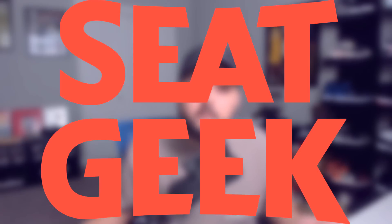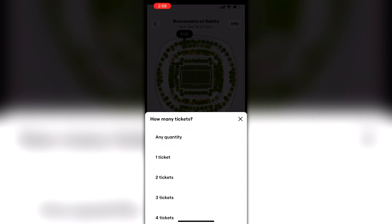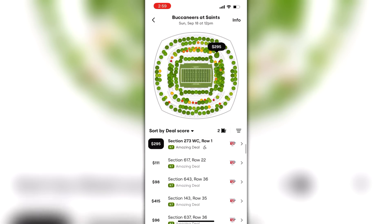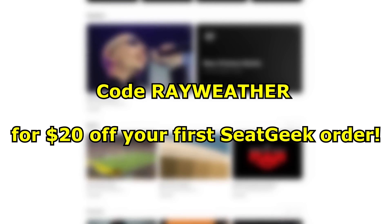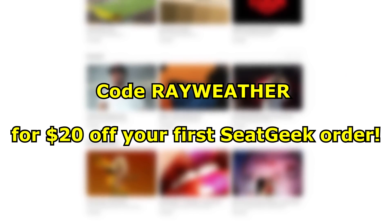Today's video is sponsored by SeatGeek. Football season is finally back, and that means you can get $20 off your tickets at SeatGeek with promo code Rayweather. SeatGeek is a ticketing app that makes buying tickets super simple — it puts tickets from all over the web in one place. The best part is they let you know if the deal is good or bad: a green dot means it's a good deal, red dot means bad. Use code Rayweather for $20 off your first purchase and click the link in the description to download the app.